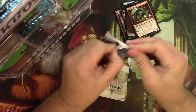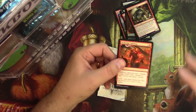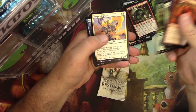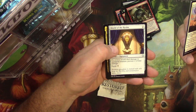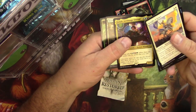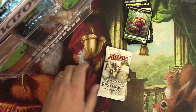Dominaria pack. Commons. Knight of Grace, In Bolas' Clutches, Shield of the Realm. I got a Legendary — Jota, Archmage, Eternal. Not a big one, I don't think, but it's a Legendary creature.